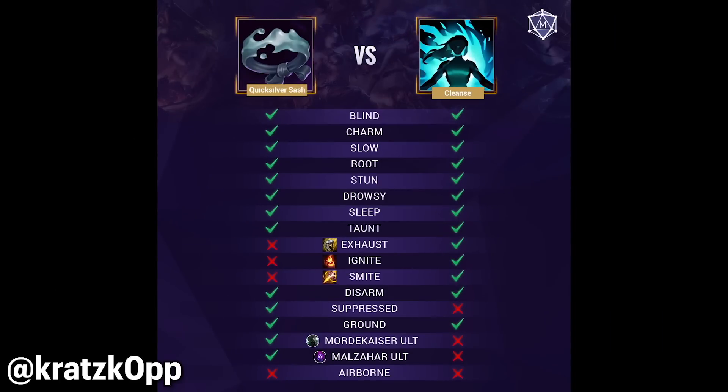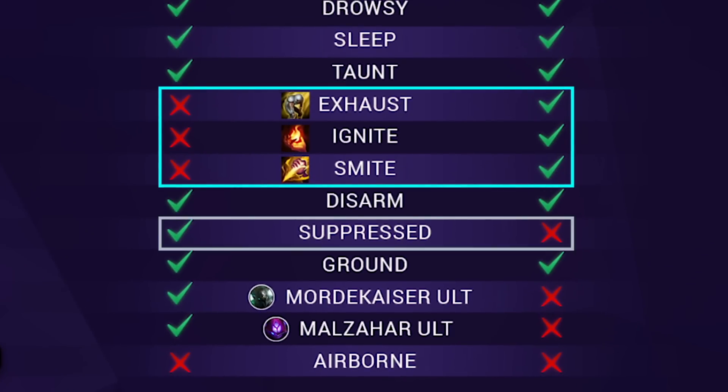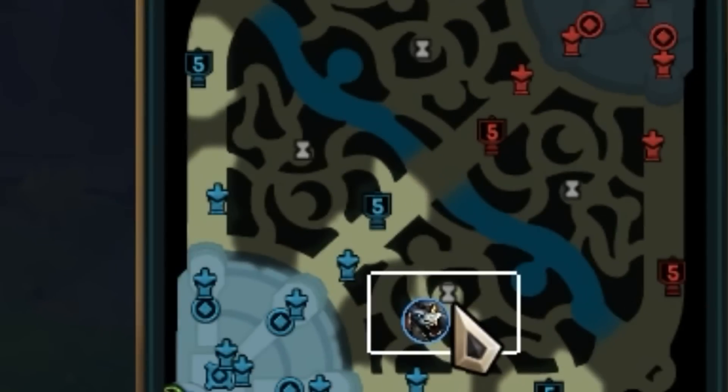Here is a chart that shows the exact differences between Cleanse and QSS. Everything is the same except for just a few things. Cleanse works on summoner spells and QSS doesn't, but QSS works on suppresses like Malzahar's ult, and it also works on Mordekaiser's ult when Cleanse doesn't.